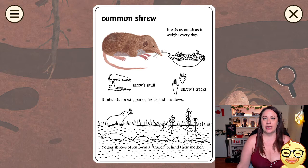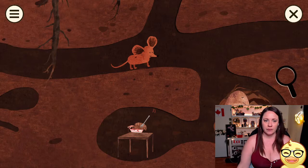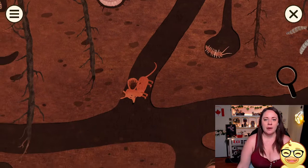Common shrew. It eats as much as it weighs every day — wait, it eats as much as it weighs every day? So this is the skull. These are little tracks which look like my cursor. It inhabits forests, parks, fields, and meadows. Young shrew often form a trail behind the mother — oh my god, that's cute. They attach tails. Look at it — it goes all the way. Ew.